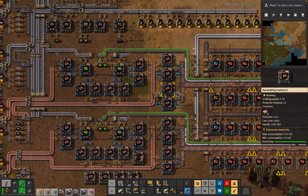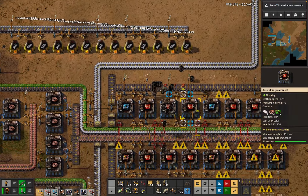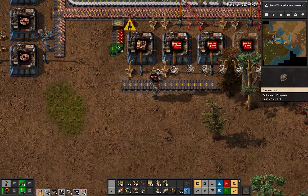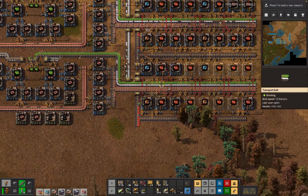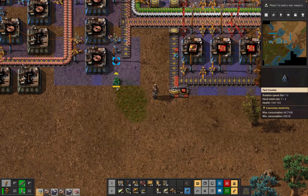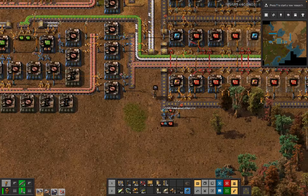I was making inserters but I'd also blocked the output, so that's also super cool. Hey, it's all running - it's actually not running. We need a couple more power poles there to be doing that kind of stuff. Then we want a buffer here with some kind of filter, whatever, and then a couple more boxes.